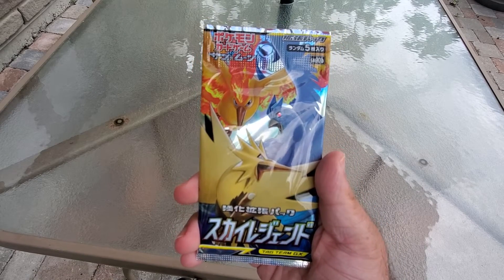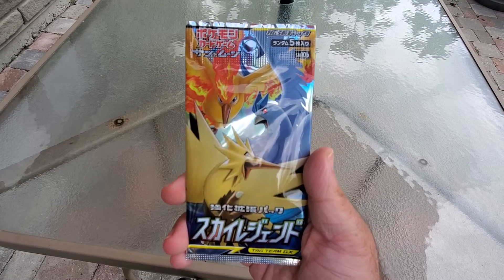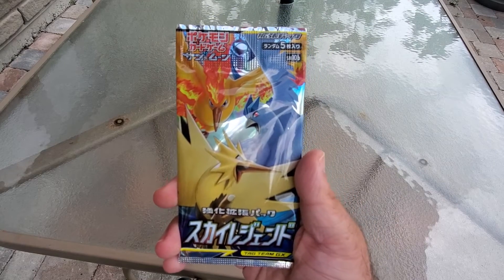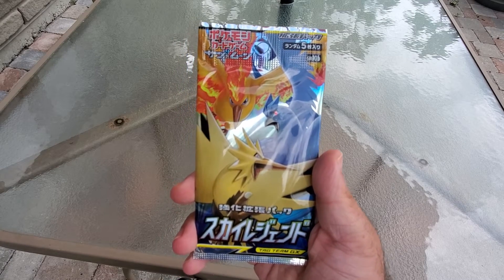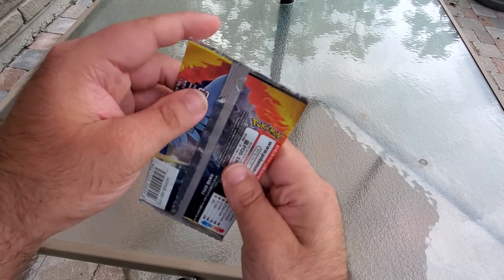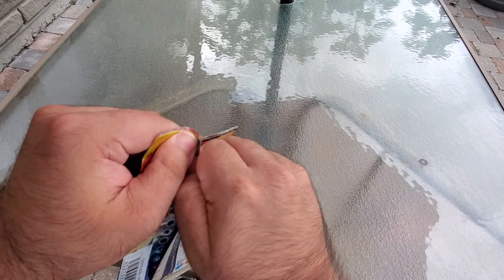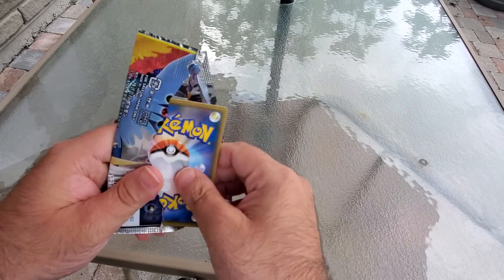I love the three birds — we have Articuno, Moltres, and Zapdos. The main card I want to get is hopefully any GX card, maybe the birds. There are a lot of cool options in this card pack. So, 25 cards!